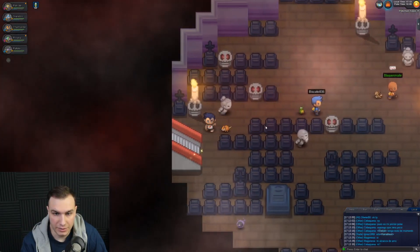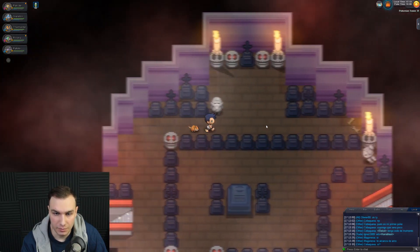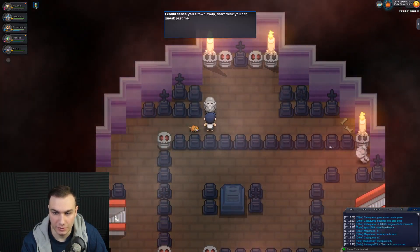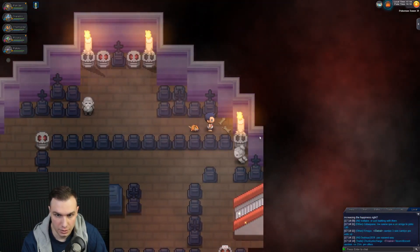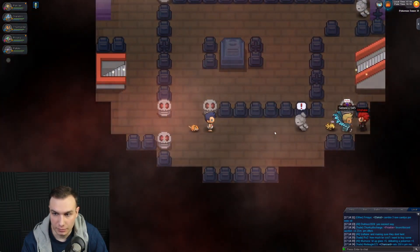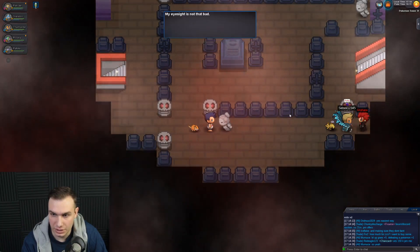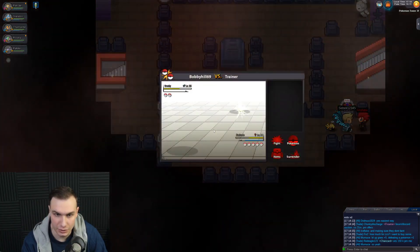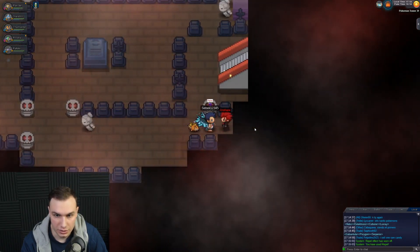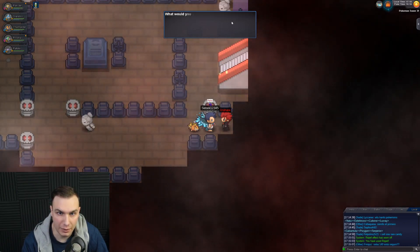We defeated every single trainer on the first story here. These guys are definitely super easy. There's some bones over there — I'm going to check those out. I feel like it's going to be an item or something. Nothing at all — you're nothing. This ghost tower is pretty spooky, though. Who's this guy over here? It looks like a Urahara — is that a player or just somebody else? I'm going to talk to that guy and see what he's doing. Urahara says: 'A winner should always think not of how the world is, but how it should be.'